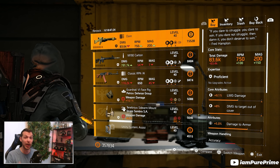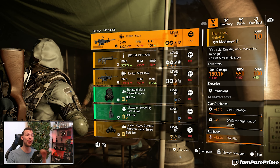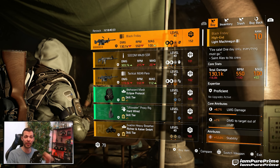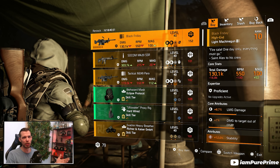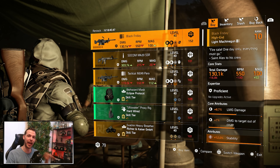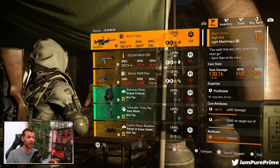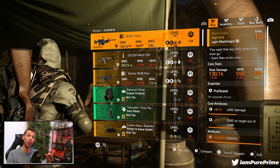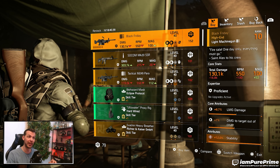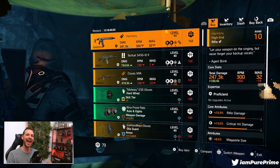At DZ East, we can pick up the Black Friday. It's not the best rolls out there, but as we all know this is a DZ exclusive — you can only find it within the DZs. So if you have the DZ credits for it, definitely pick one up if you're still looking for it.